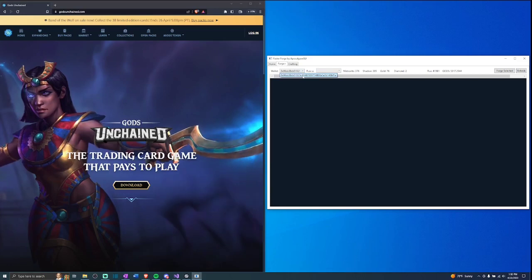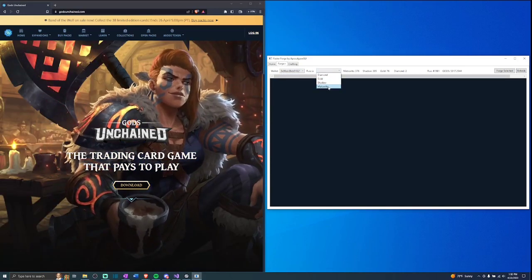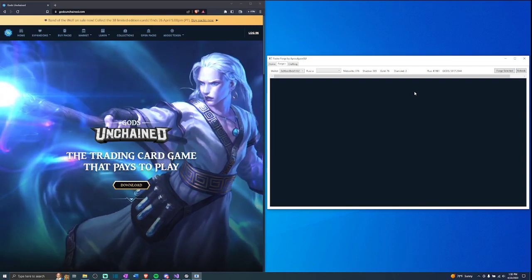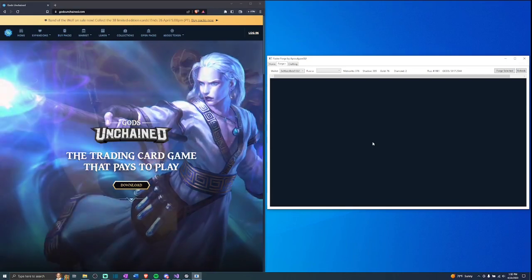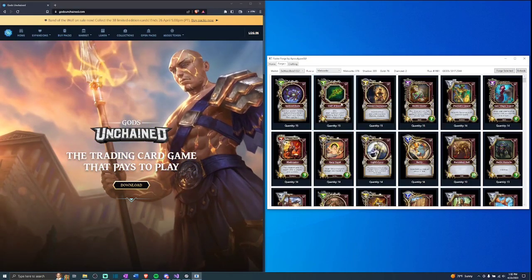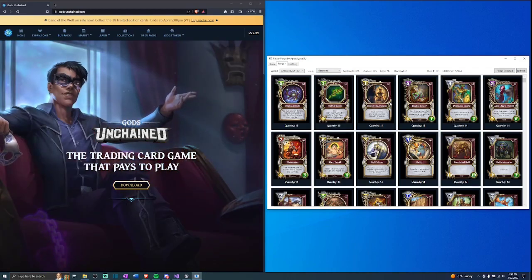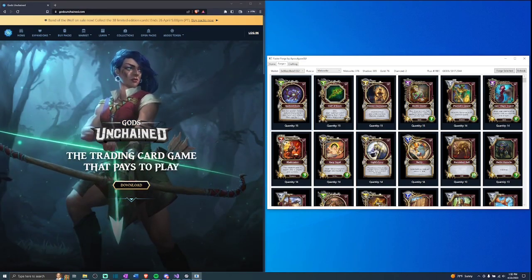The wallet selected is your default wallet automatically, so you don't necessarily have to select that. We're going to go ahead and select a meteorite card. It does take a little bit of time to download and process all that information, so sit tight while it's thinking. As you can see, we've got all of the cards that are eligible to be forged from plain to meteorite per our selection, and they are sorted by the amount that we can forge.